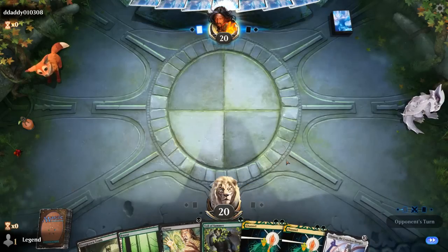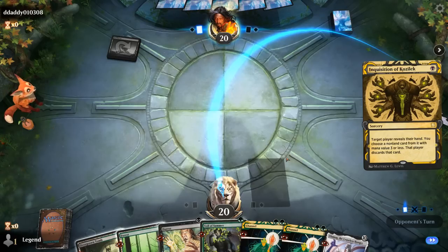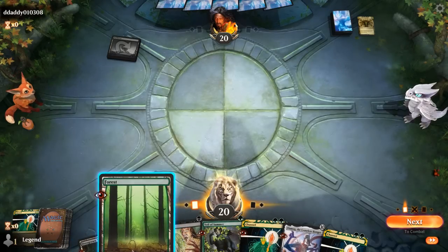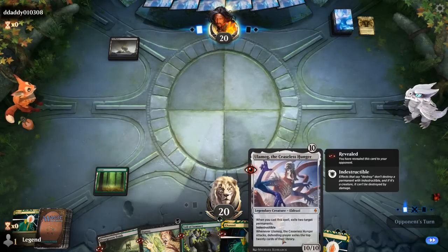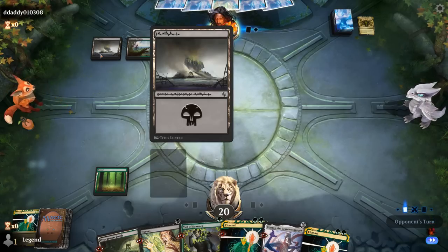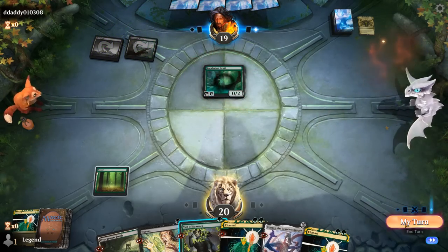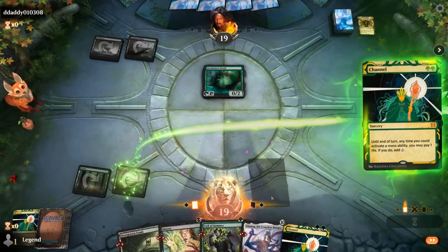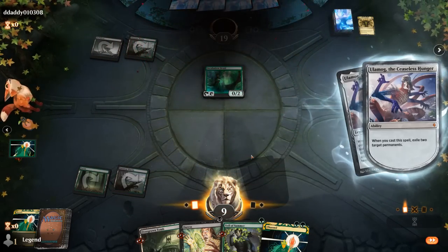We're on the draw with a fine hand — Channel Ulamog on turn two with turn-one Duress or Veil of Summer. Our opponent does have Inquisition but we've got a redundant Channel, so taking one doesn't really stop the combo. I keep up Veil of Summer instead of casting Duress in case the opponent has multiple discard spells. They lead with turn-one Swamp, so they don't have double green for Channel on turn two. It turns out to be Incubation Druid. We Channel Ulamog, exile Incubation Druid and the green source, and that's enough for a concession.